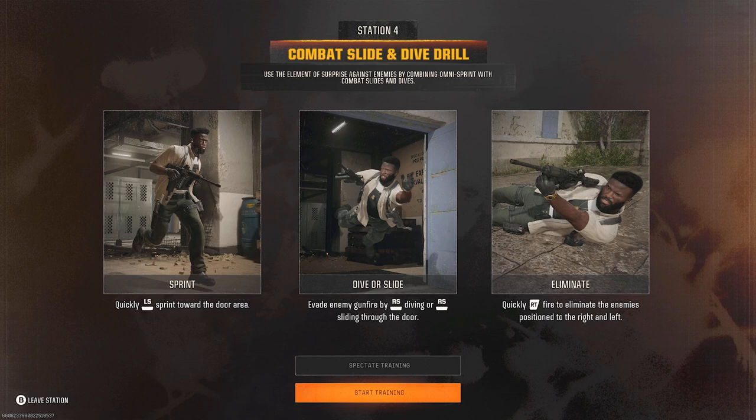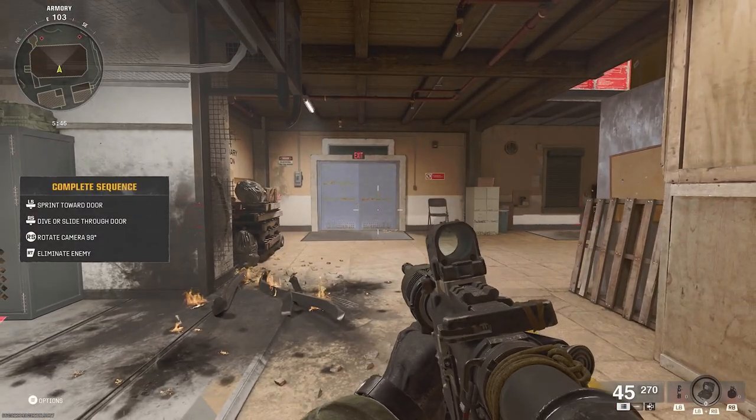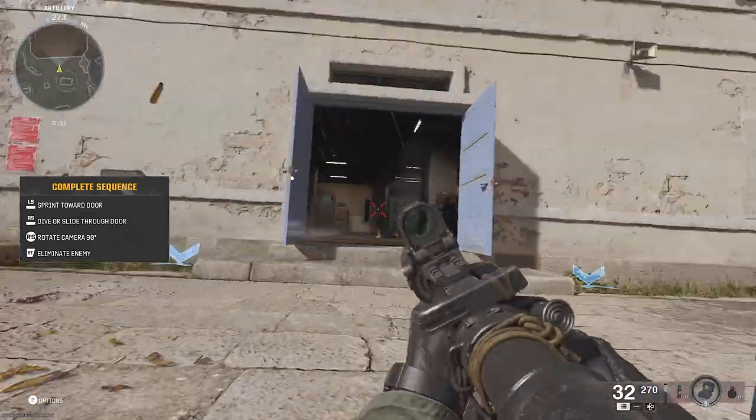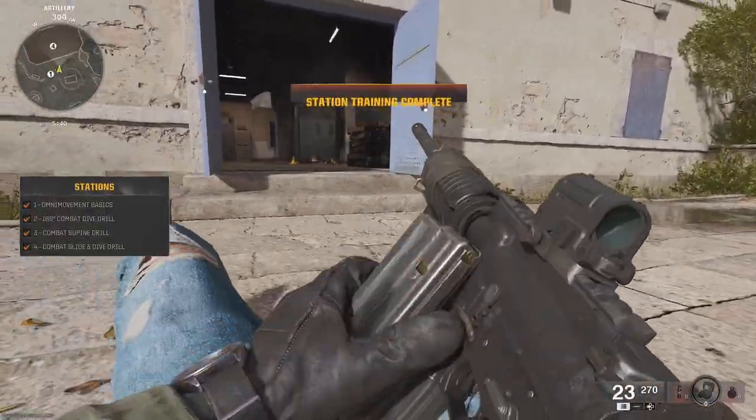Quickly sprint toward the door, evade enemy gunfire by diving or sliding through the door. This is gonna be dope as hell. That was so cool.